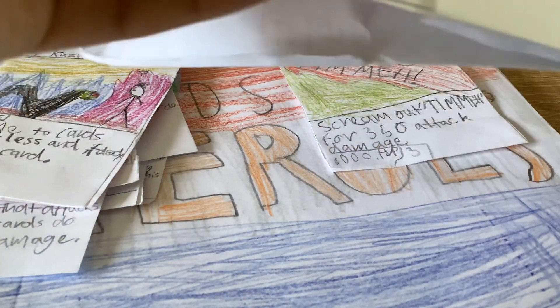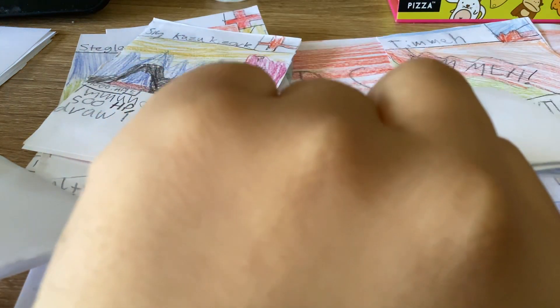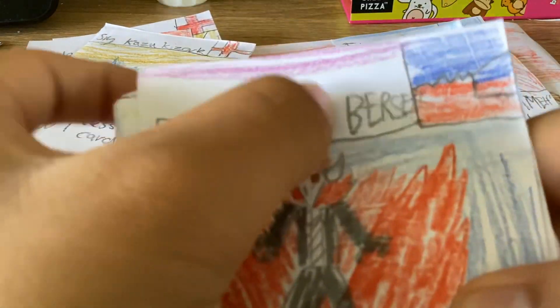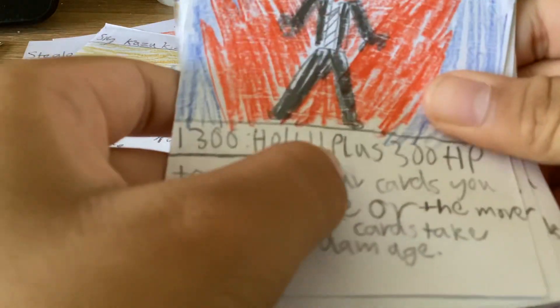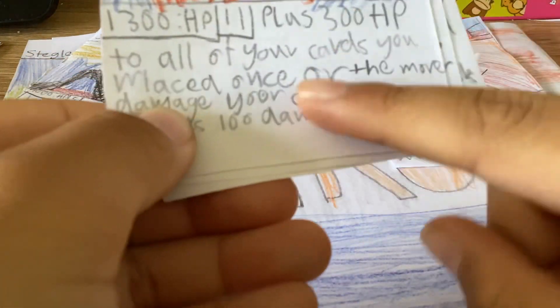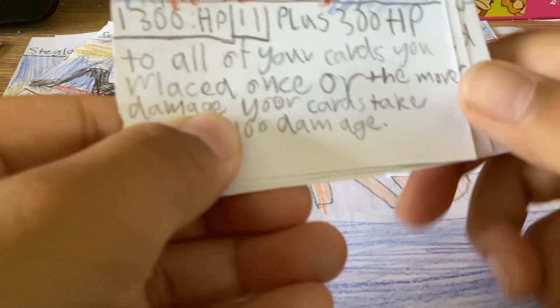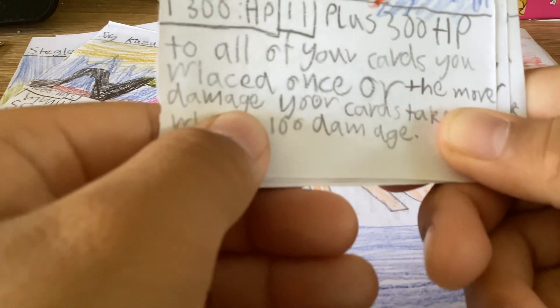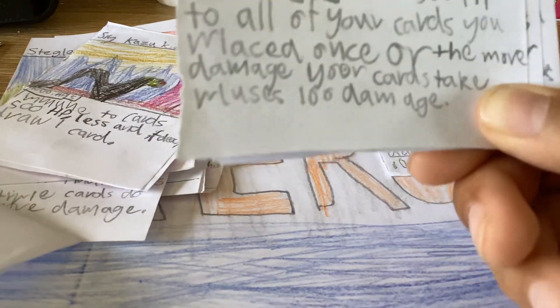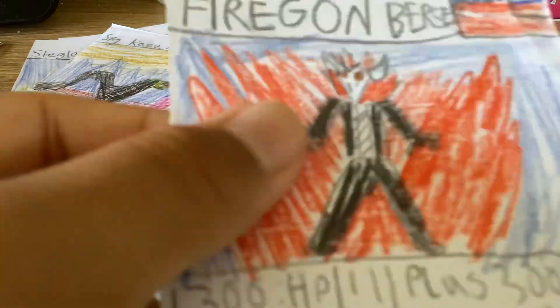Next pack. I just got an epic — I got an epic Fire Gun Berserk! 11 elixir, 1,300 HP, plus 300 HP to all of your cards you place once, or the more damage your cards take, plus it's 100 damage. So very OP — we got an epic, let's go!